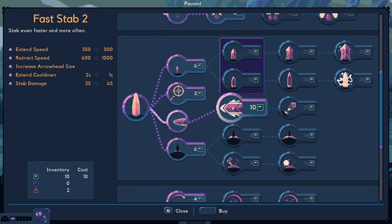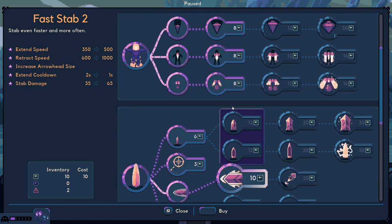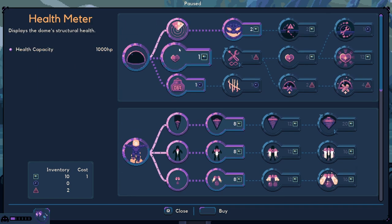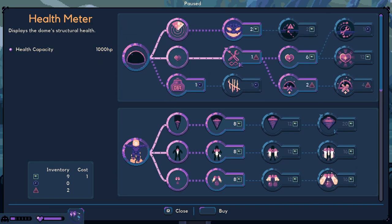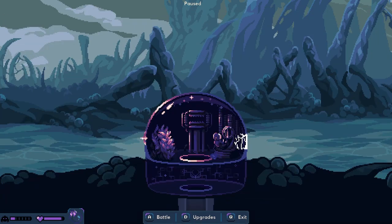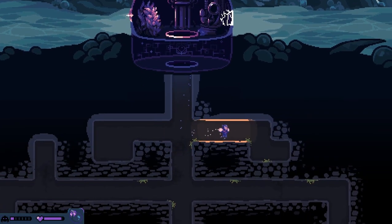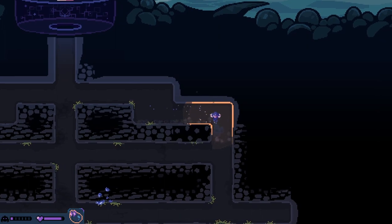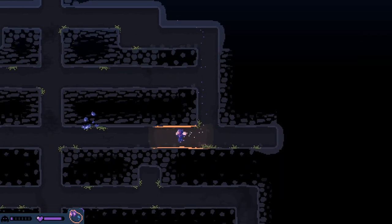Let's grab stab faster and more often - that's a lot. I feel like we should get these first. Let's get drill power - we're a bit early. Go across here, I think we can grab that thing here quickly.